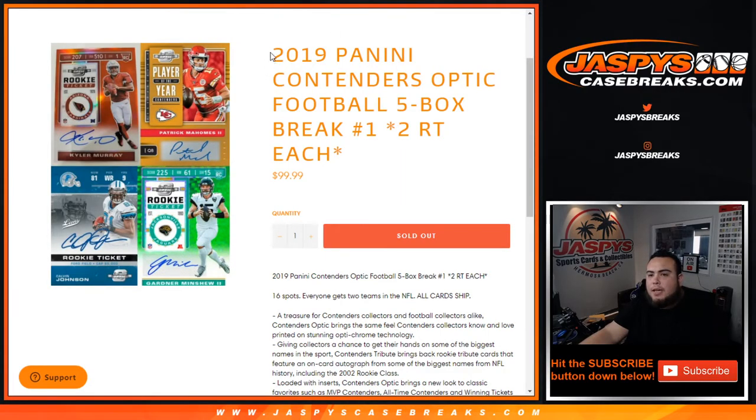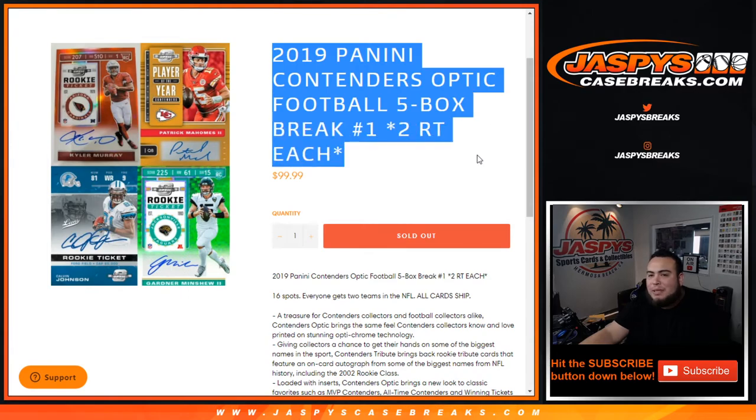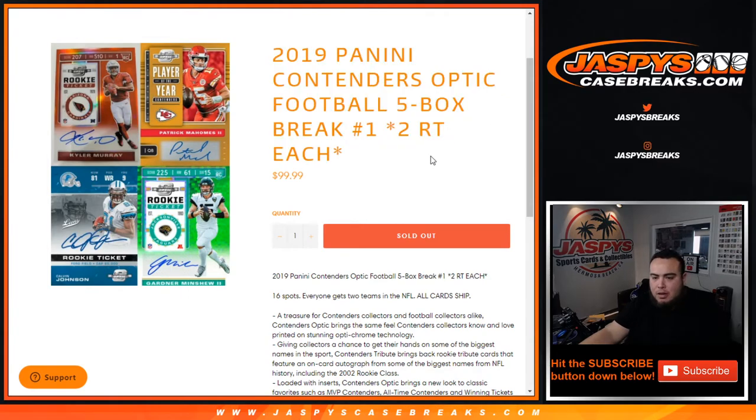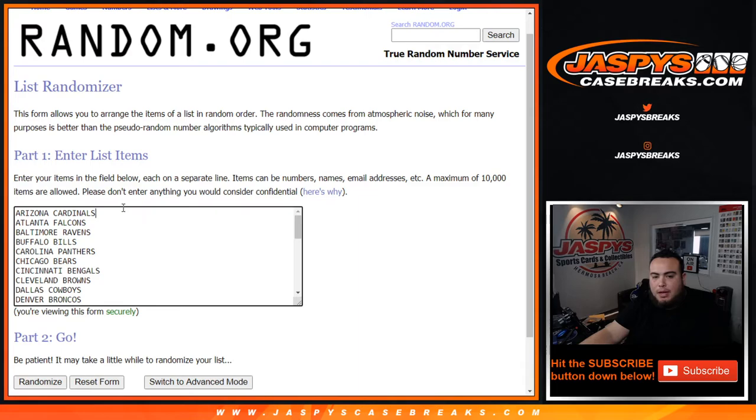What's up everybody, Jason here from JazfesCaseBreaks.com. 2019 Panini Contenders Optic Football five-box break, two random teams each. Number one just sold out. From a fresh case, guys — 16 total spots, everybody gets two random teams. Remember all cards ship. Here's the dice roller with customer names from Oliver down to Joel, Cardinals down to the Washington Football Team.